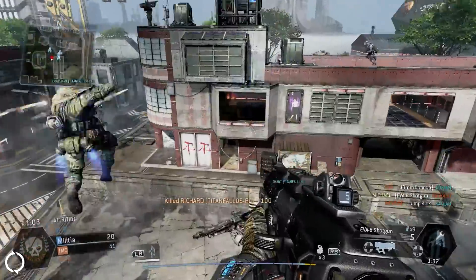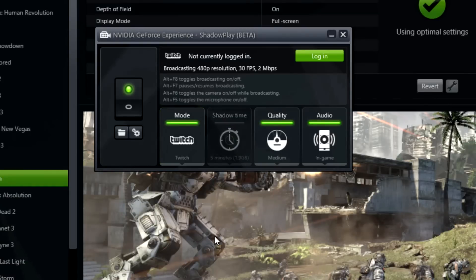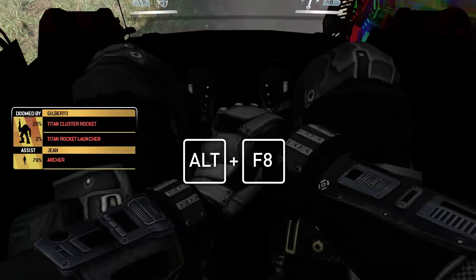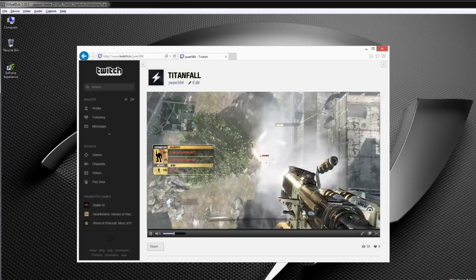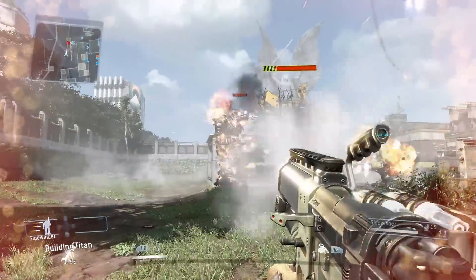Shadowplay also makes it super easy to broadcast your game on Twitch. Select Twitch in the drop-down menu to log in to your account. Once in-game, press Alt+F8 to start and stop broadcasting. Once you enable Shadowplay, you'll never miss your greatest gaming moments.